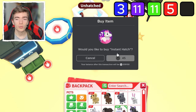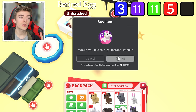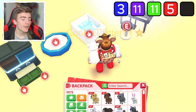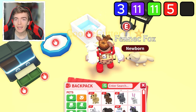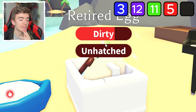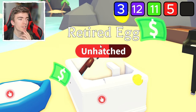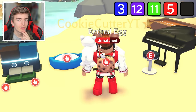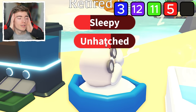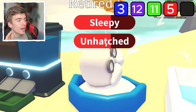We got two rares and two ultra rares — which kind of means the next thing should be two legendaries. And we got a fennec fox. Wait, my retired egg actually needed that as a task, which is kind of funny — and it only needs two tasks. I've been wasting my Robux when it only needed two tasks. Are you kidding me?